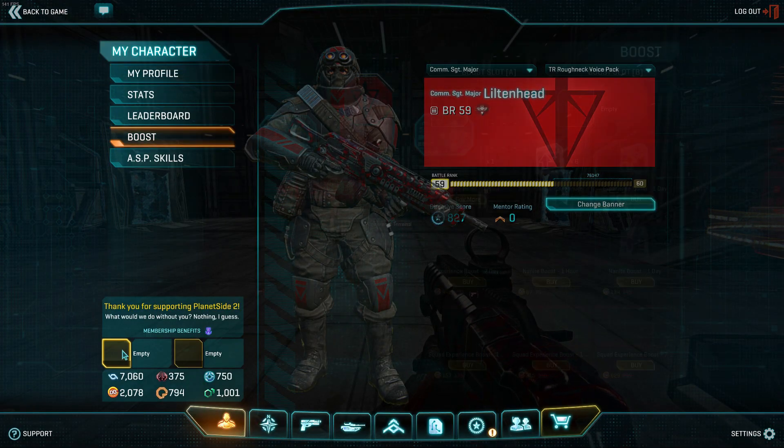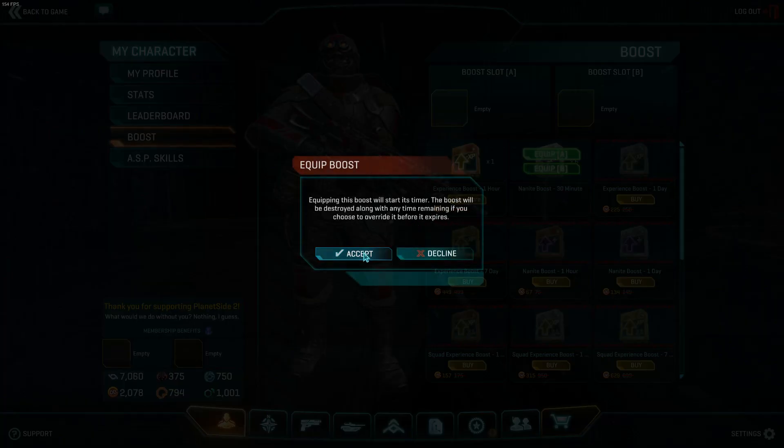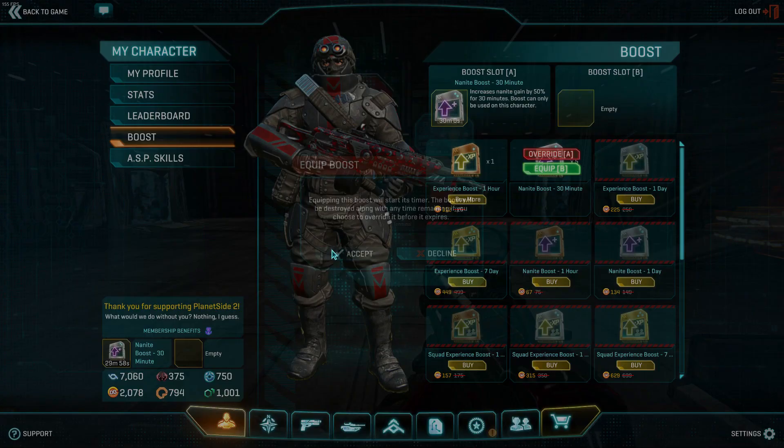Step 5: wait till the last 30 minutes of any continent lock or alert, and pop both of your Nanite boosters.